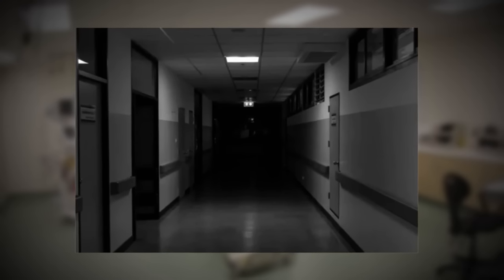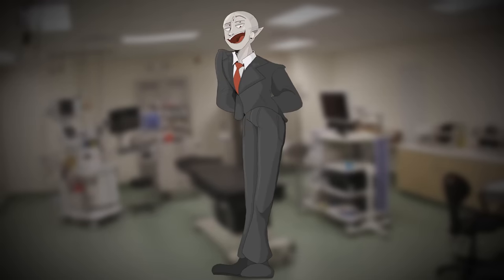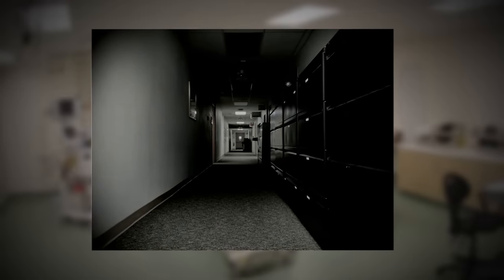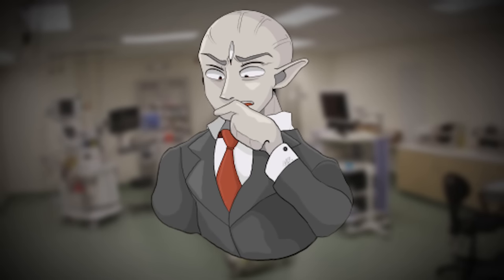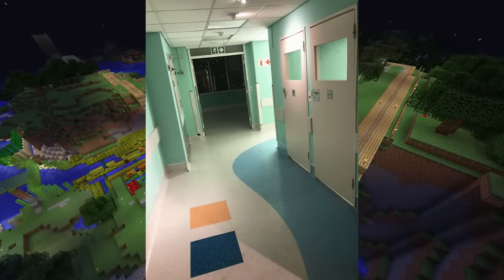Some hallways here dead-end in black voids, and they can't be explored past that void. This makes some people think that it's not infinite. If you have any ideas on what the black void could be, leave a comment below. On top of that, some of the other doors and windows in this hospital also open up to that same black void. You cannot walk through it or jump through it — you kind of just bounce off of it. But if you walk away and lose sight of it and then come back, the void will no longer be there, and instead a new part of the level will be revealed. And that goes back to what I was saying about Minecraft, where this level might generate new parts when you're not there.